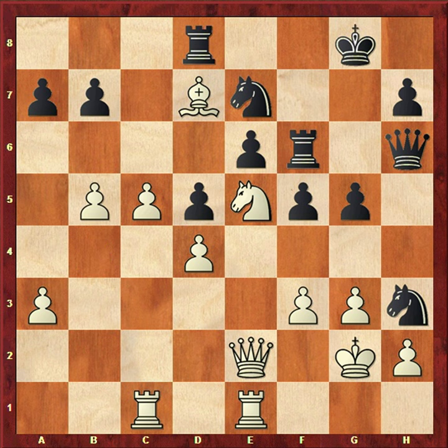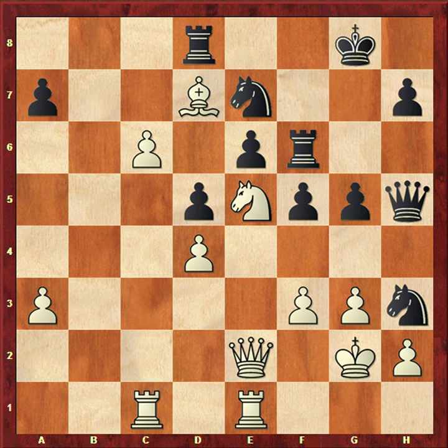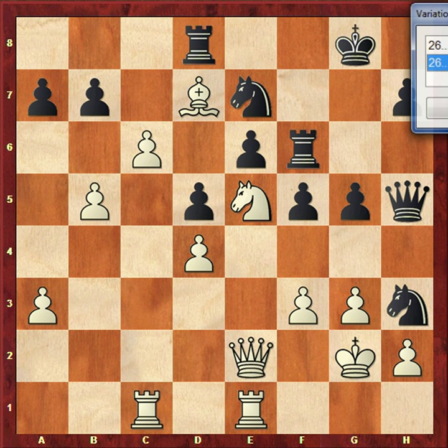Black plays Rd8. White advances b5, with the idea b5-c6 to follow. Black plays Qh5 — the idea with Qh5 is later Rh6, Nf4+ hitting the king and queen, and the queen taking on h2. White plays Rc6, with the normal plan of creating a passed pawn: b5, c6, bxc, bxc.